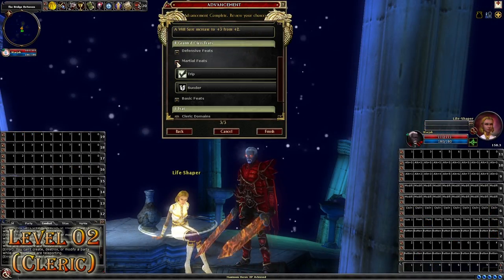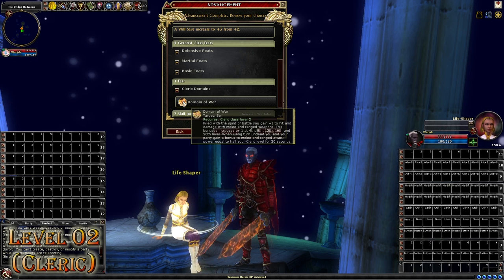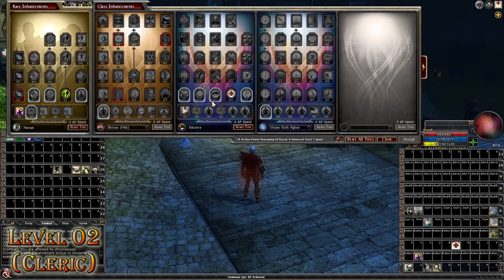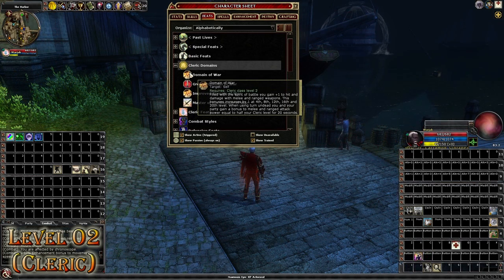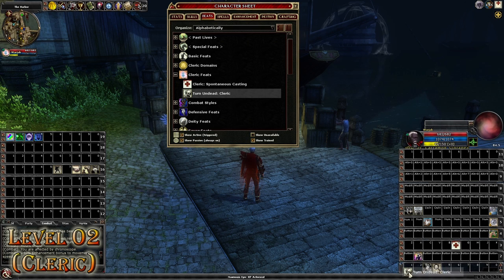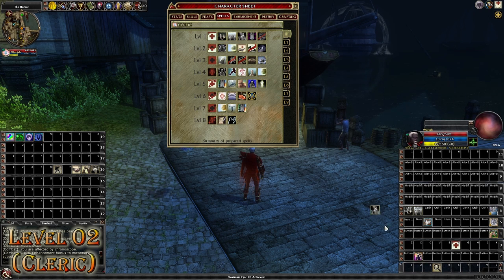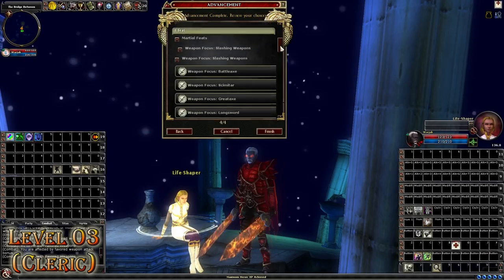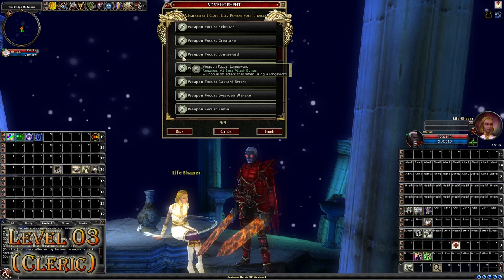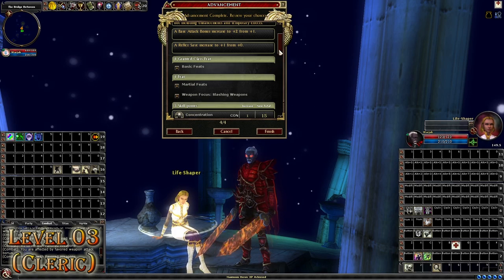Level 2 is Cleric. I will be auto-granted Trip and Sunder as martial feats because for my Cleric domain I took Domain of War. For skill points, I max out Concentration. For enhancement points, we'll spend 1 point on confirming critical hits and 3 on Sprint Boost. Domain of War gives you access to Trip and Sunder, so put these on your action bar. Also, Domain of War makes your Turn Undead act as a 20-second buff to melee and ranged power — put that on your shortcut bar too. The extra spell I get is Divine Favor, which further increases my attack bonus. Buff up, hit your boosts for your Turn Undead, and kill everything.